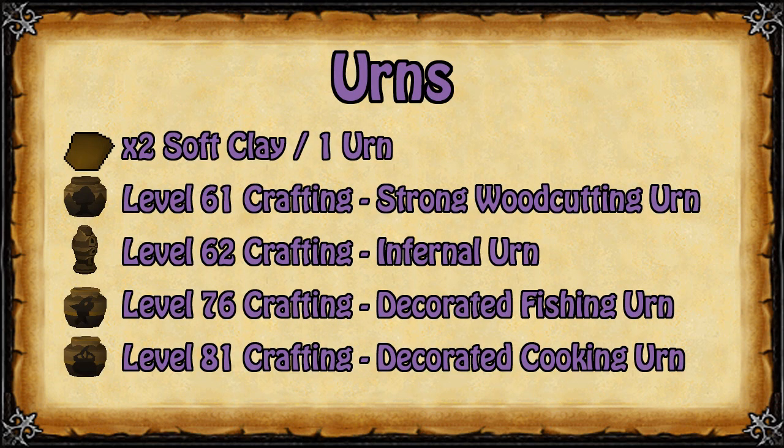In this part of the video we are going to learn how to make urns. For every one urn you want to make you will need two soft clay, and depending on what type of urn you are going to make you will need certain levels. You will need 61 crafting for strong woodcutting urns, 62 crafting for infernal urns, 76 crafting for decorated fishing urns, and 81 crafting for decorated cooking urns, which give the most experience.